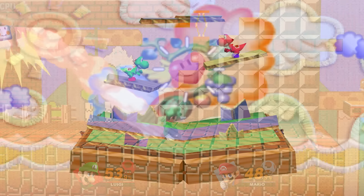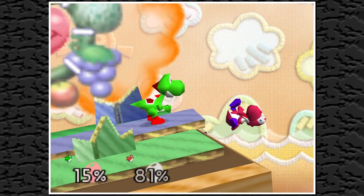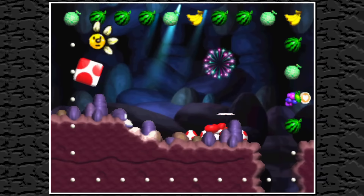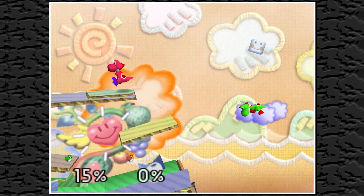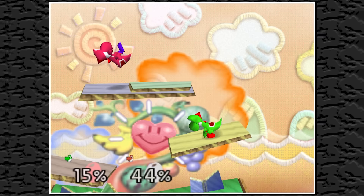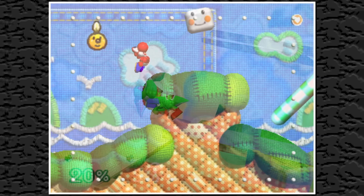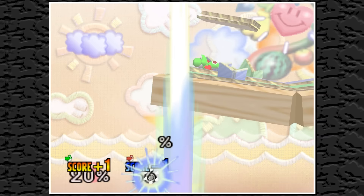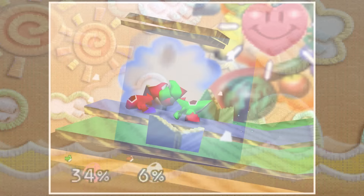Yoshi's Island — named that in Smash 64 and Melee, and Super Happy Tree in Ultimate — has a very arts and crafts feel inspired by Yoshi's Story. In that game, the Super Happy Tree is the source of all happiness for Yoshis, and Baby Bowser turns Yoshi's Island into a picture book. The stage design is original for Smash, but aesthetically gets its cardboard appearance from the first level of Yoshi's Story and its fabric appearance from the second and third levels. Clouds appear over the abyss and despawn after a player lands on them. Message blocks from Yoshi's Story appear in the background above the clouds but serve no function.